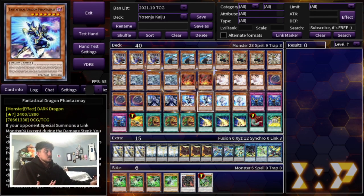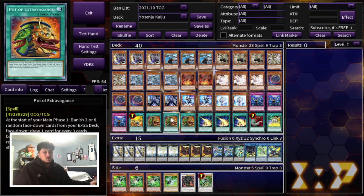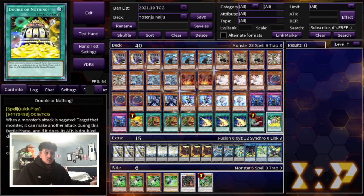Of course you're playing Triple Imperm, one Tanki, and Triple Extravagance — it's your only draw power in the deck so you definitely want triple Extrav. Then Triple Lightning Storm, one Harpy's Feather Duster, and one Double or Nothing to help you OTK.